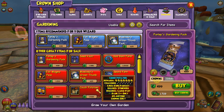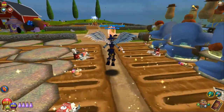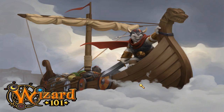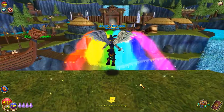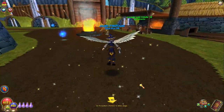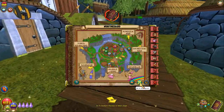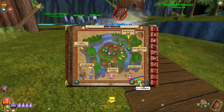I'll start off by showing you where to farm for couch potatoes. We're going to start in Grizzleheim first because it's one of the beginning worlds and a lot more people have access to it than the later worlds. Open the map and go to Saverstad Pass.